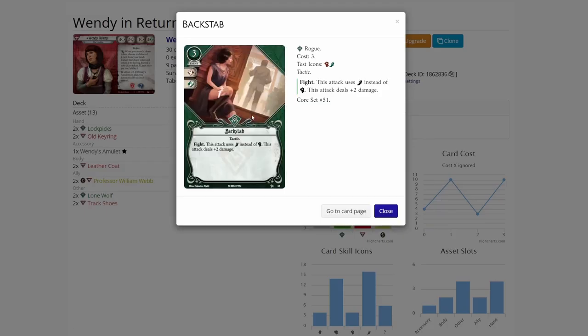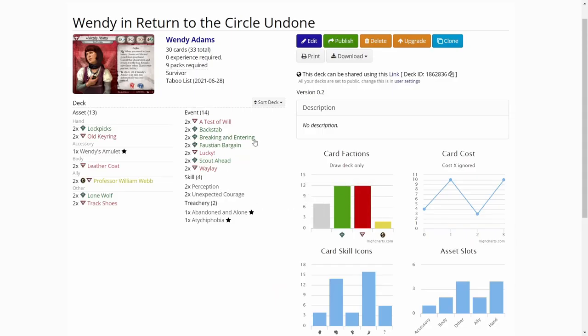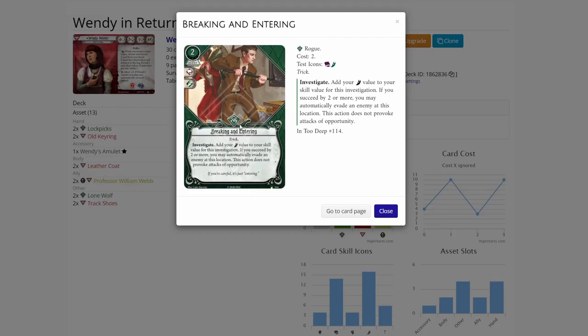Backstab is the only damage-dealing card and it's for those clutch situations where we really need to kill something — for example, in The Secret Name we might need to defeat the rat guy. Then we have Breaking and Entering, which is a really good card to add to your ability to evade and get clues. You get a clue and evade and can get out of there.